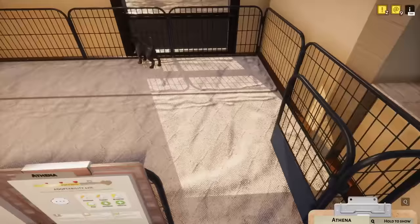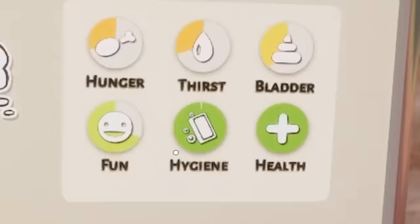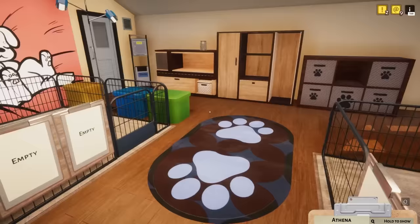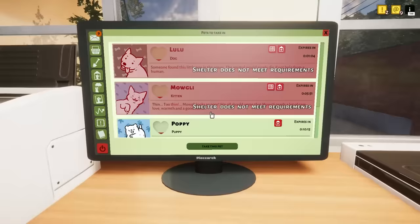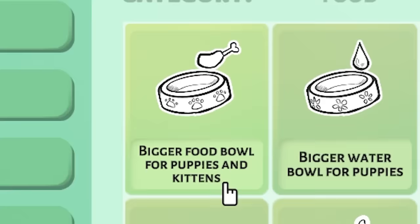Oh, so adorable. Let's close the door here - she tried to escape! So let's look at our stats here. Athena is hungry, thirsty, and she needs to go to the bathroom. We gotta figure out how to get some food for the puppy. Let's run to our computer really quick and buy some supplies. Shop!